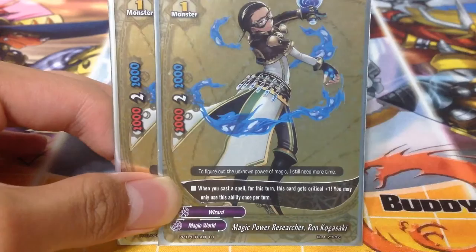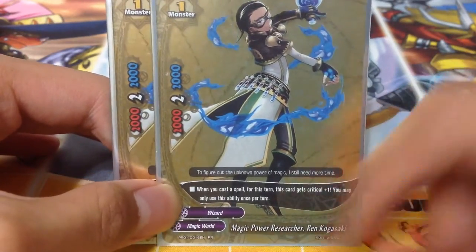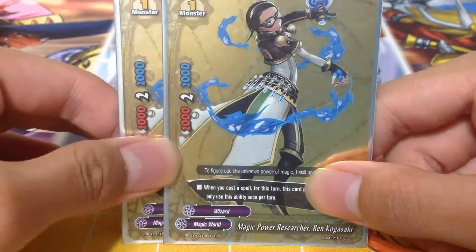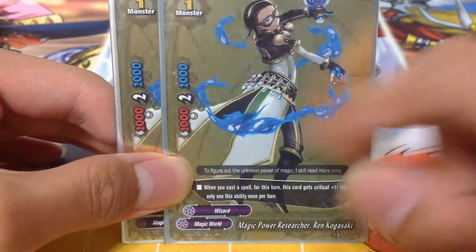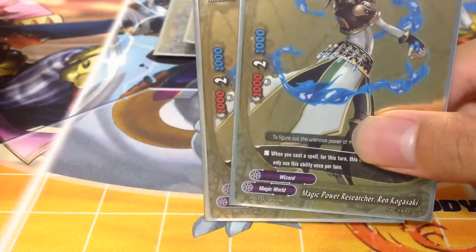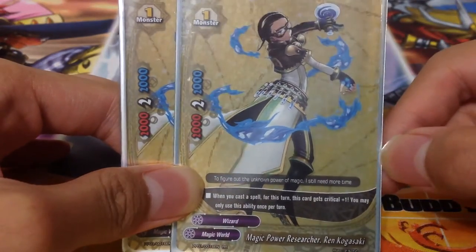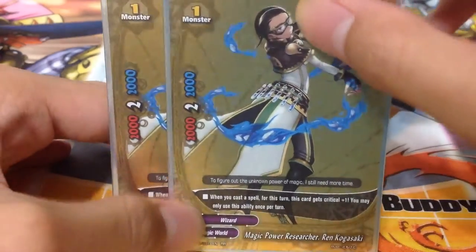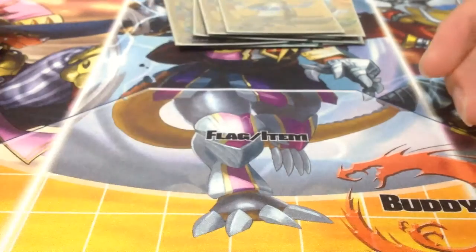Next, another Golden Buddy Pack card: Magic Power Researcher Ren Kogasaki. It's also a wizard — of course all the cards in my deck are wizards. When you cast a spell for this turn, this card gets 1 critical. It only has a 1k stat deficit but has the potential to get 1 additional critical, making it a 3-critical card. That's awesome, because Magic World has a lack of 3-critical monsters — their monsters are already weak, so if they bump it to 3 crit they'd have no stats at all. A 3-crit helps push for damage to your opponent.